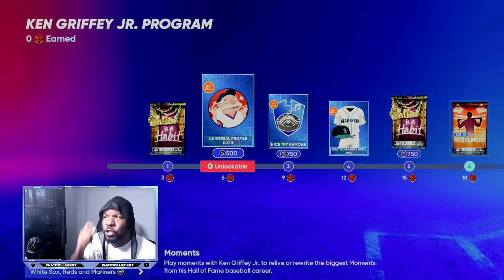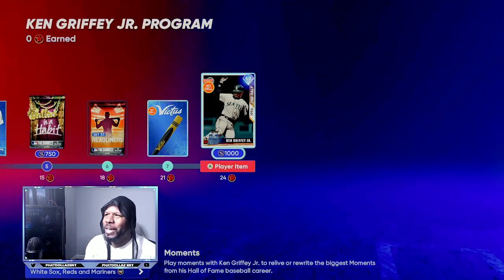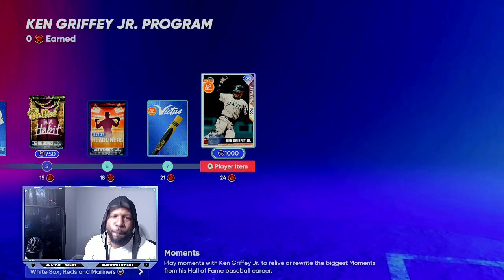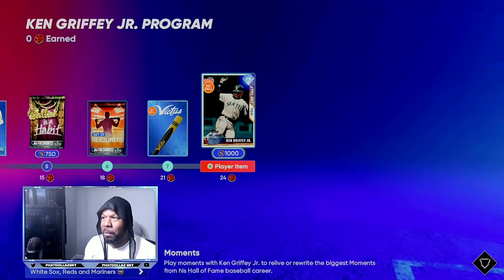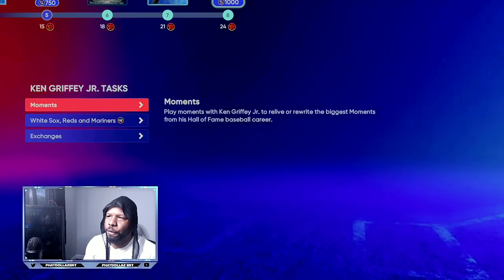The Ken Griffey Jr. program is only a 24-point program to get this 99 overall Ken Griffey Jr. for free to add to your team. Now I think SDS is going to tweak some of these stats because this is not a 99 overall Ken Griffey Jr., but let's get into how you're going to complete it super fast.